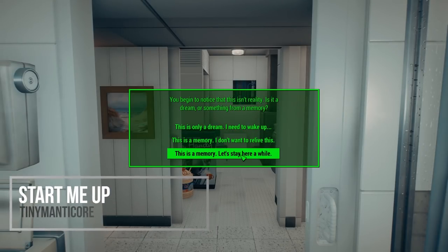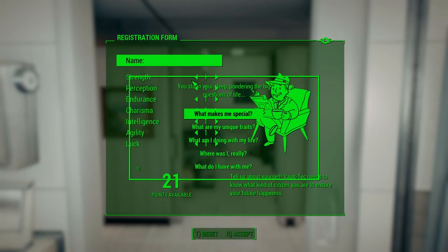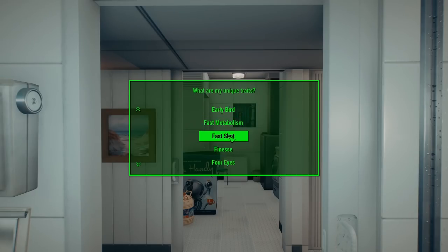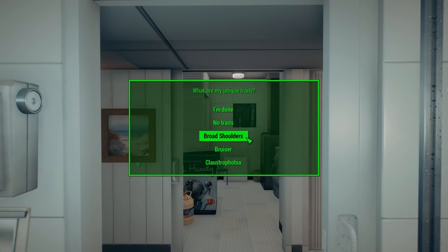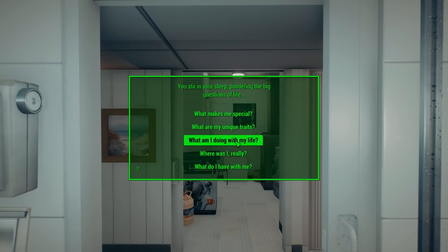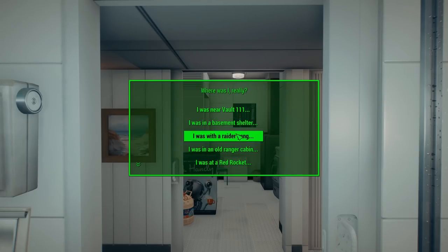Another must-download for me is Start Me Up. This allows you to customize how you jump into the game — rather than going through the same repeated intro sequence every time, you can now customize how you drop into Fallout 4. I've used this on pretty much every survival playthrough. The intro of Fallout 4 is long, drawn out, and tedious. Start Me Up has also gotten new functionality — you can now choose which level you spawn at, whether it be 5, 15, or 25, how much gear you spawn with, which location you spawn at, and what style of character you'll be playing, like a medic or a survivalist. If you're on PC and not using this mod, you should be.